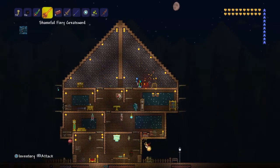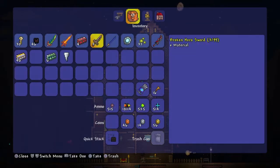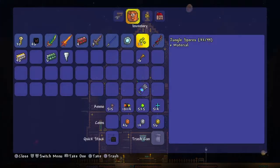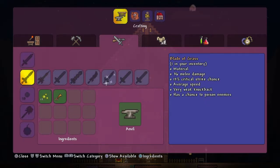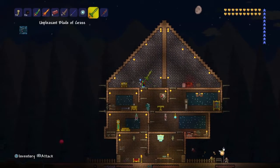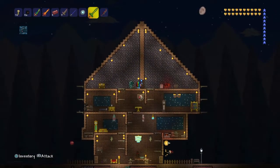The Fiery Greatsword also glows, which is a plus — it's pretty big. The last thing you need to do is go to the jungle and pull out some jungle spores and stingers. You get stingers from killing moss hornets or regular hornets, and jungle spores can be mined anywhere in the jungle. Go to an anvil and you'll be able to create the Blade of Grass — 36 melee damage, but faster. This is actually what got me through pre-hard mode when I first started playing on mobile.